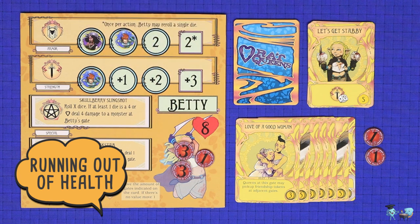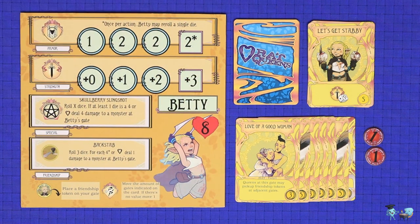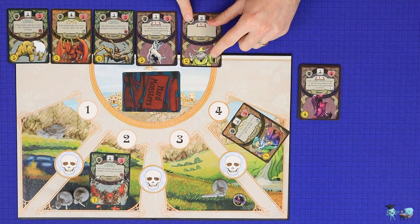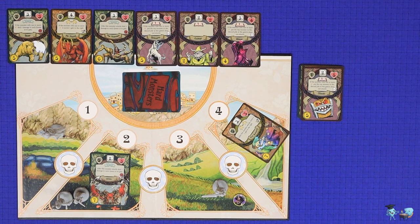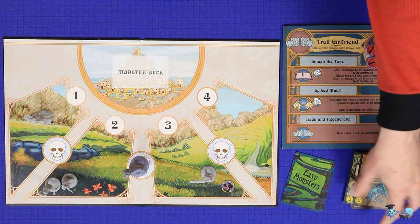Each Queen has a maximum number of wounds she can suffer; when she suffers that many, she is knocked out. This does not spell the end — instead, remove all of her wounds, any upgrading friendship tokens on the board, and any of her friendship tokens from the Palisade board. If you're still in the first chapter, take the top two monster cards from the discard pile and add them to those that have broken through the Palisade, making the big bad harder. If you're already in the big bad fight when knocked out, discard the top two cards from the big bad deck, bringing defeat closer. And that's how to play Rat Queens to the Slaughter.